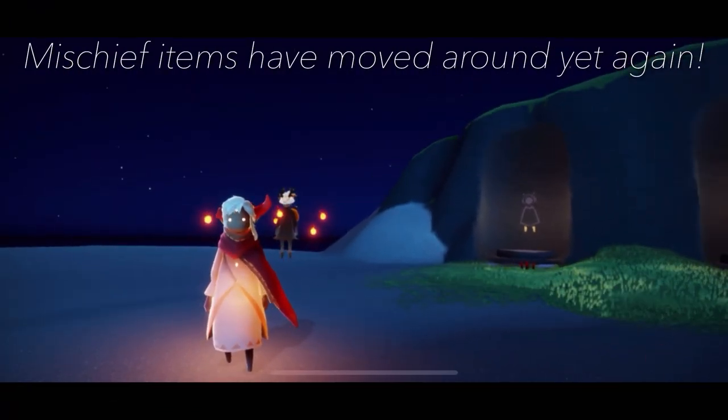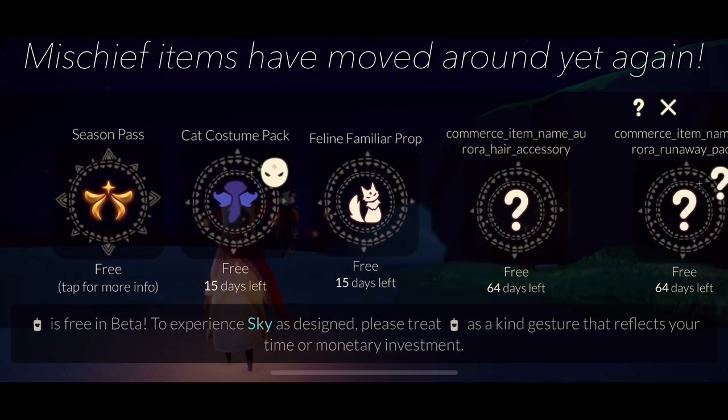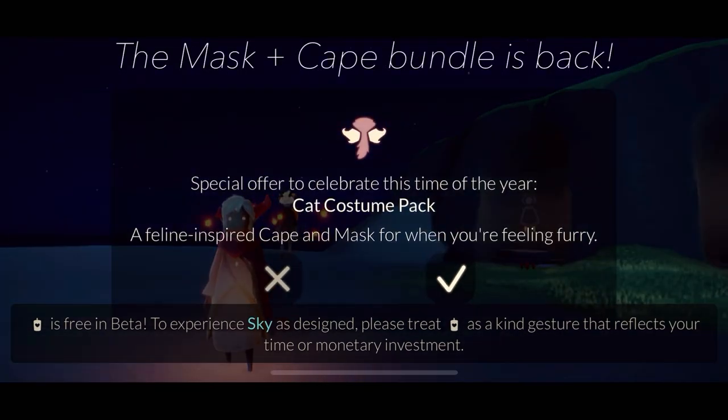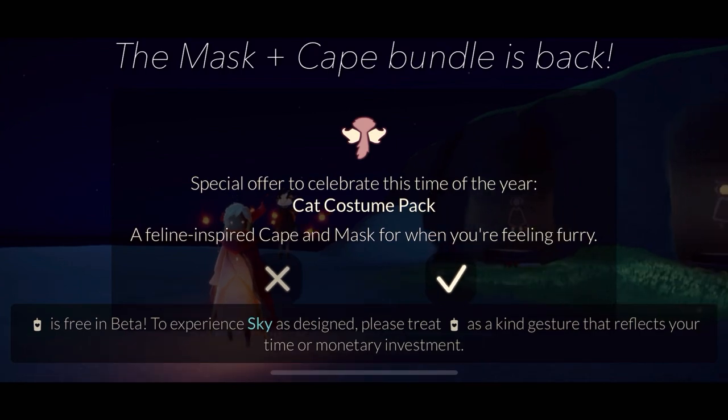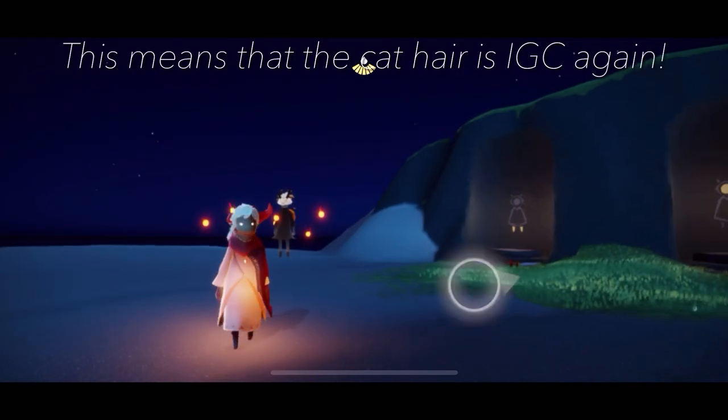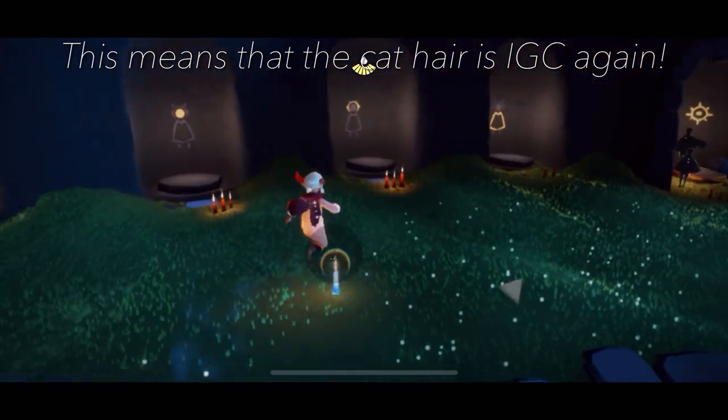To start off, everyone can relax — the cat costume pack is back together as it was. We have the cat mask and the cat cape put together for this pack. This means that the hairstyle is now an in-game currency item again.